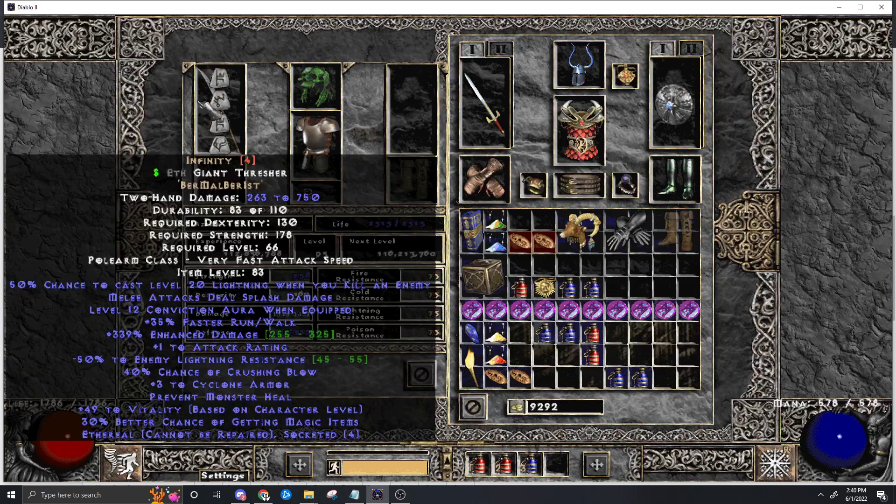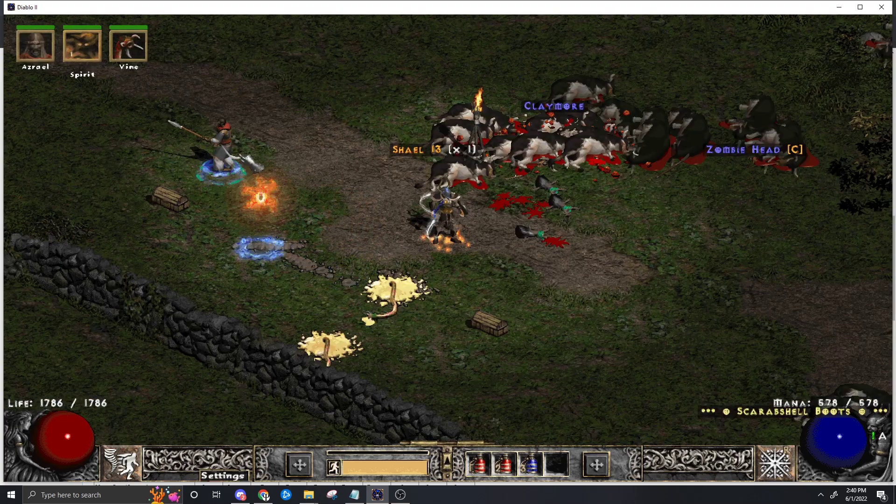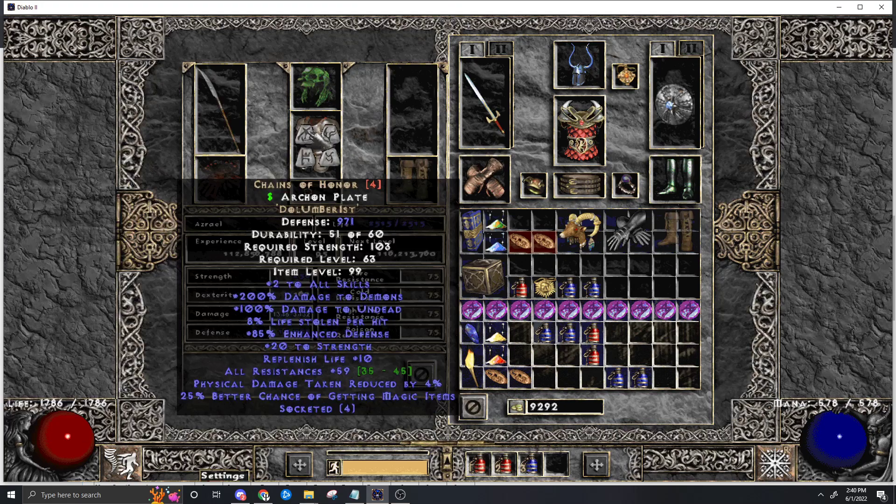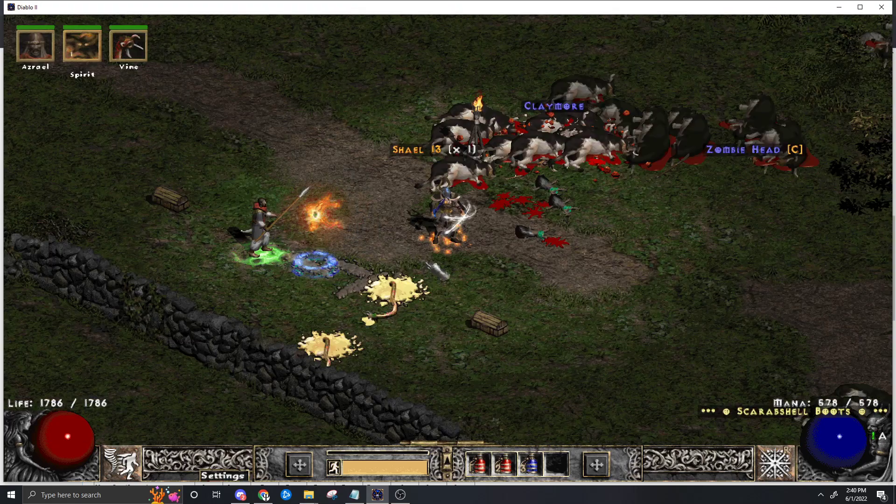The merc is pretty simple - you want Infinity. You could also get Pus Spitter on the Act 1 merc with Meditation Aura, which would be really cool because you'd get more mana. Lower Resist is about the same reduction as Conviction, but the Act 2 merc with Infinity helps when they're totally immune because he does a lot of physical damage.